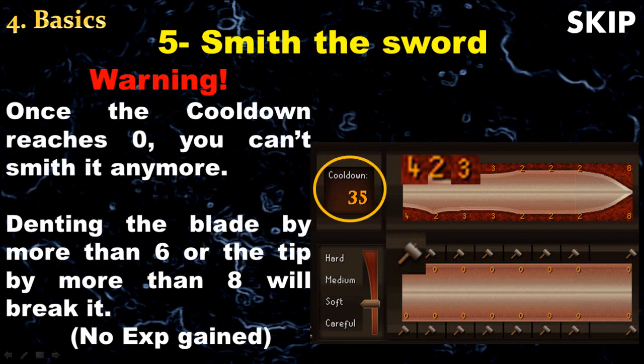Every time you hit the sword the cooldown number decreases by 1, or by 2 if you use the careful option. When the cooldown number reaches 0 you cannot smith it anymore. Be aware that if the number for the blade is more than 6, or more than 8 for the tip, the sword will break and you will get no experience at all.